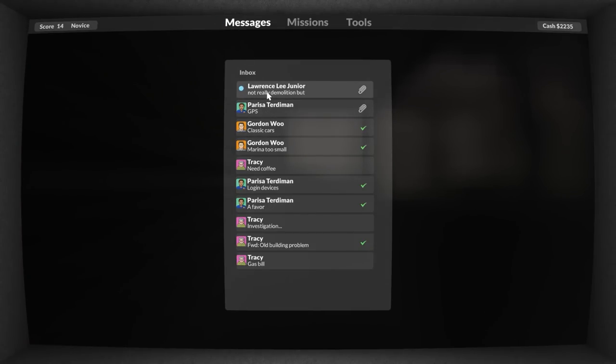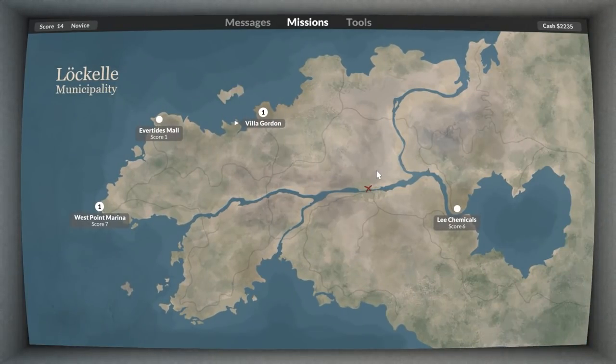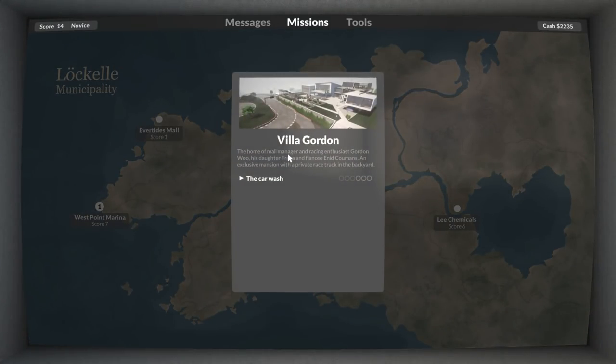We have a message from Lawrence Lee Jr.: 'You don't know me but I've had a series of break-ins recently. In the last one I lost two very rare classic cars, and guess what, I know who did it - Gordon Wu. He's now bragging to everybody at the club about his two favourite possessions. The break-ins caused me a lot of property damage. I'd like to let Gordon taste some of his own medicine. Since you're in the demolition industry, I thought - let me know if it sounds interesting.' So that is the car wash and this is Villa Gordon, home of mall manager and racing enthusiast Gordon Wu, his daughter Freya and fiancé Enid, an exclusive mansion with private racetrack in the backyard.